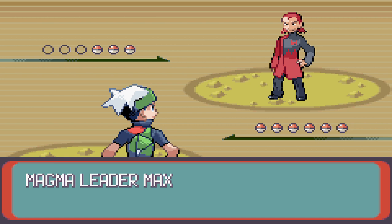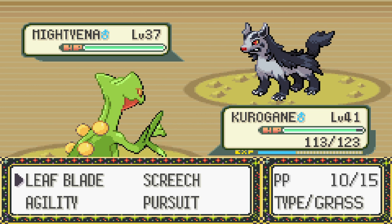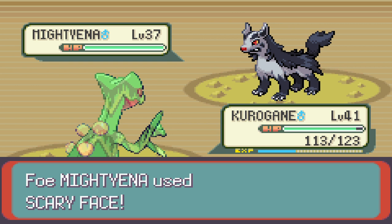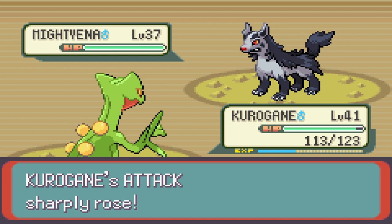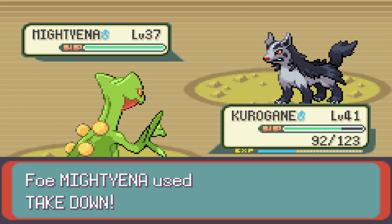We battle Magma Leader Maxie. He starts off with Mightyena, level 37, Dark type, Intimidate ability, with moves Roar, Swagger, Scary Face, and Take Down. It'll probably start with Swagger right off the bat to raise your attack but confuse you, then use Scary Face to lower your speed. It has Take Down for high damage. If you're building up stats, it may use Roar to force a switch. This can be really good or really bad depending on your confusion luck — and mine hasn't been on my side lately.